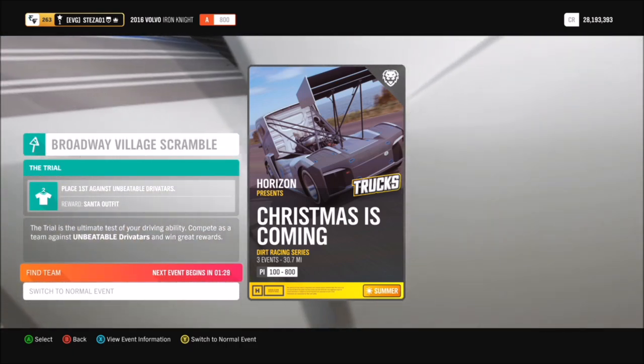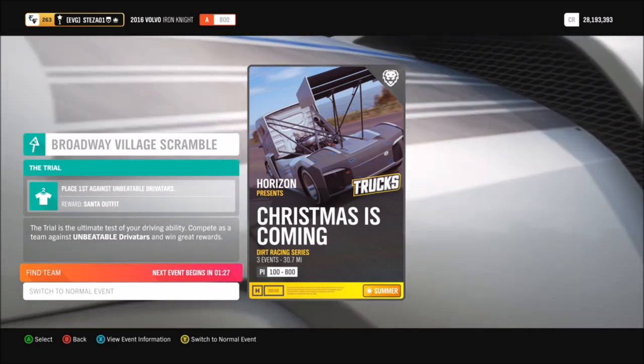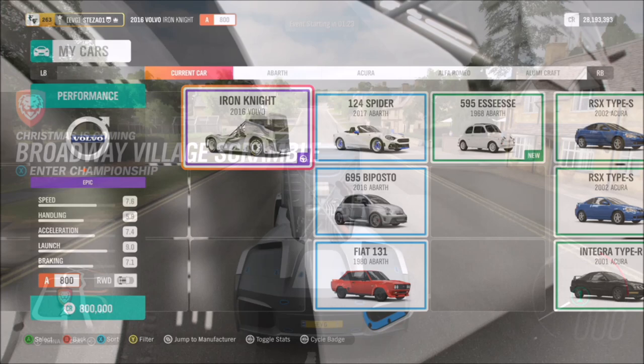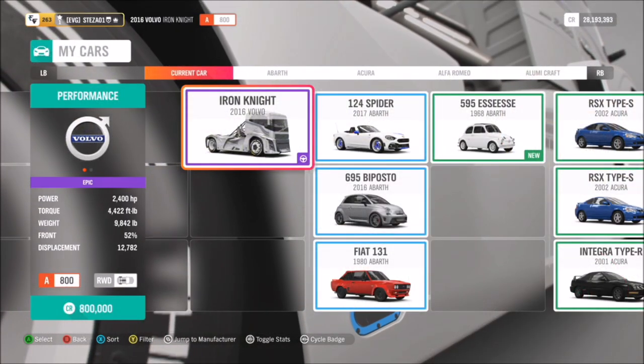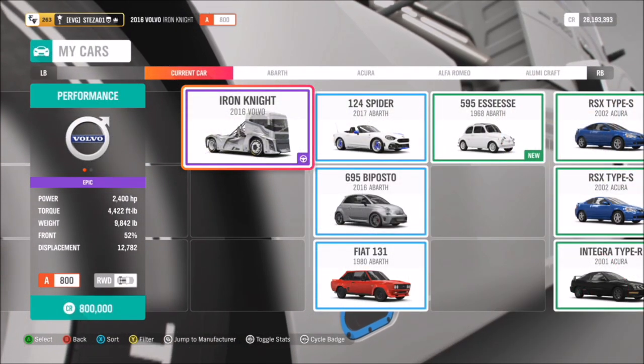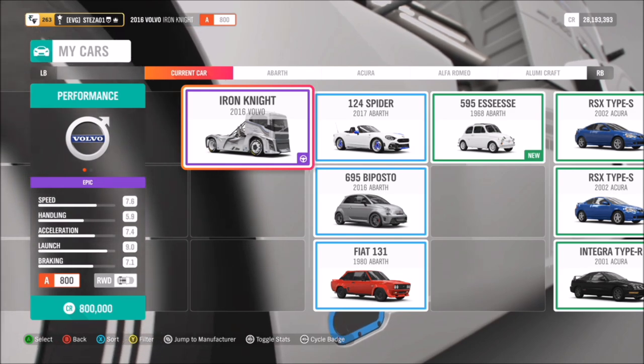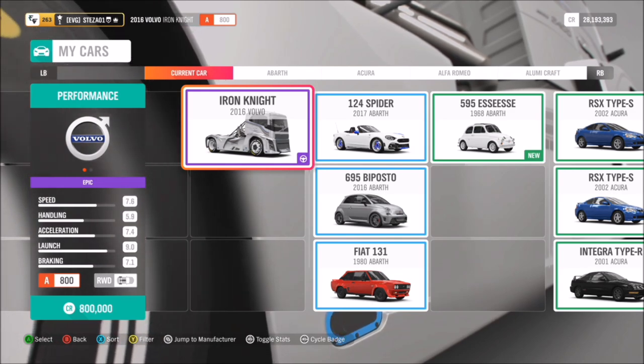You earn the Santa outfit and it's fairly easy to earn — not that hard. Basically, it's where six of you guys are against six drivatar cars on unbeatable difficulty. The maximum you can have your truck tuned to is A class level 800; if you go over to S1 or any higher, it won't be allowed in.